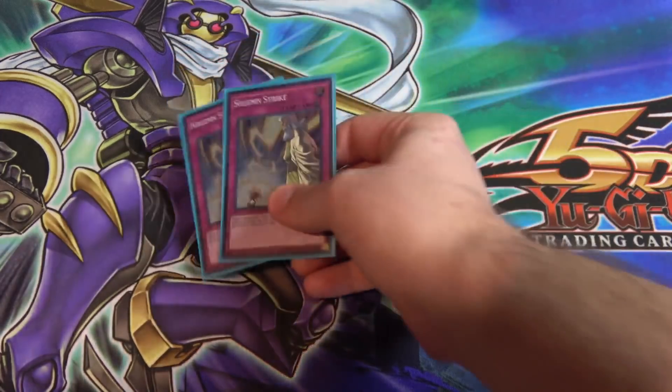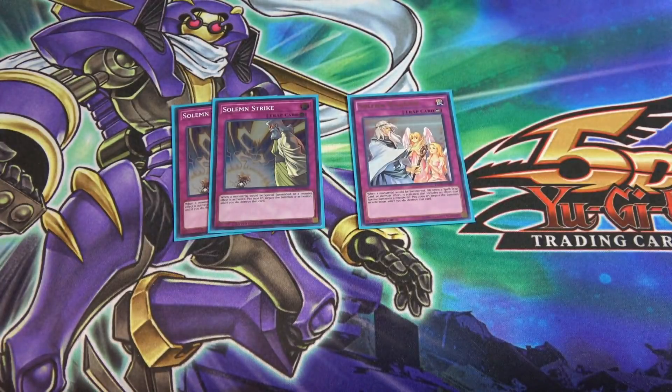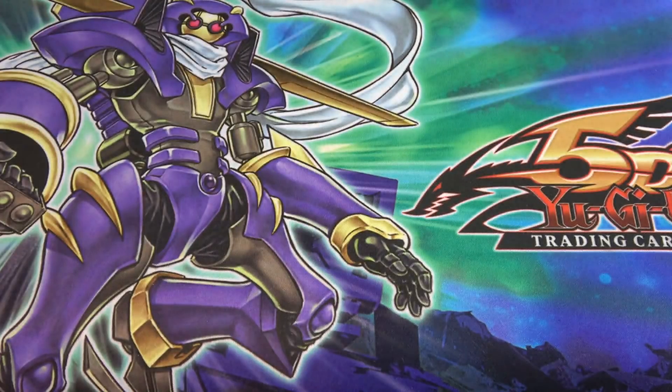For trap cards, I'm just using two Solemn Strike and one Solemn Warning. If my opponent is summoning something I want to get rid of, that's what I'll do. It's especially good when they're using all their monsters to bring out a big Link monster — you just stop that and the tides turn in your favor. I had the room for them and I need all the help I can get against decks that can Link summon all day.